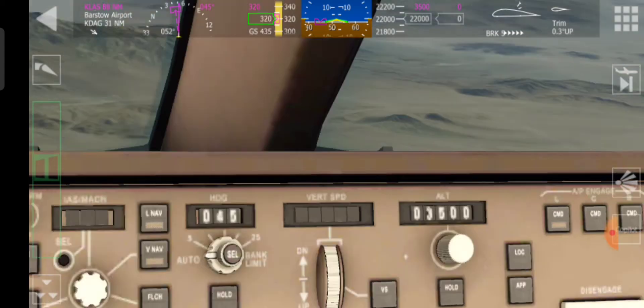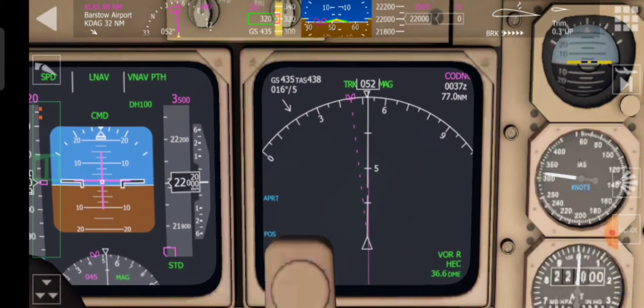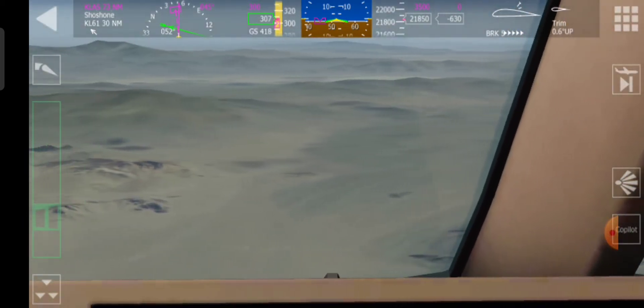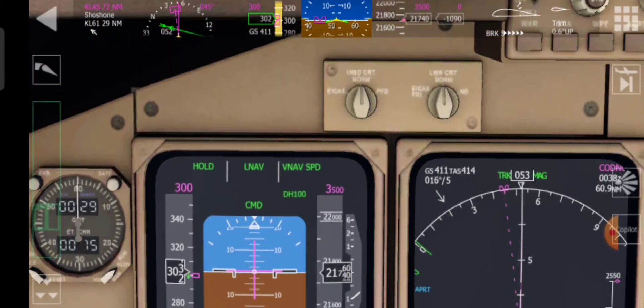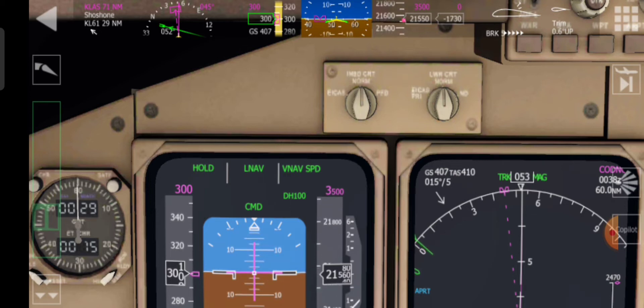90 nautical miles away — I can't really see because I'm on the mobile phone playing the game. We're 76.3 nautical miles away to the next waypoint coming up. We've reached the top of the descent, so we're starting to descend down. We've got the VNAV speed and it's starting to descend down.